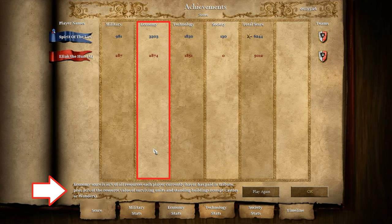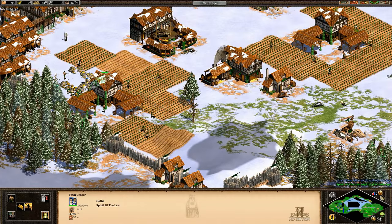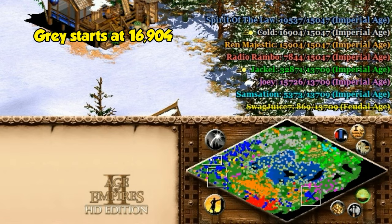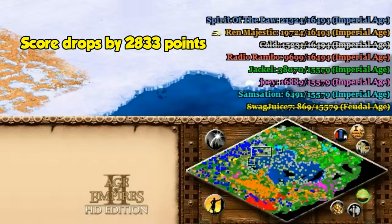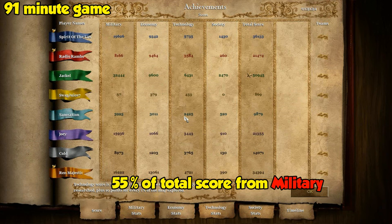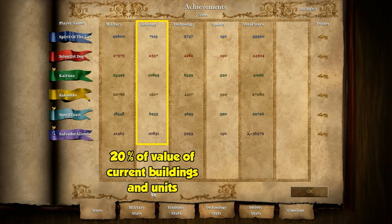The second category of score is economy, which comes from 10% of your stockpile resources from all sources that you currently have or have paid in tribute including trade and relics, plus 20% of what you paid for all of your surviving units and standing buildings besides castles and wonders. Spent resources are worth twice as much as unspent ones, so someone who tends to stockpile a lot of resources is going to have a lower score than someone with the same income who keeps their resources lower by spending them as soon as they come in. This is also why your score drops so much if your town gets destroyed, since a lot of your score can be tied up in the resource cost of all the buildings you've made.